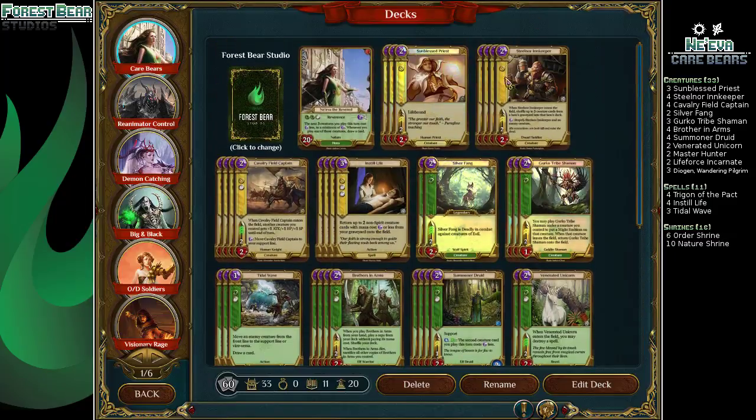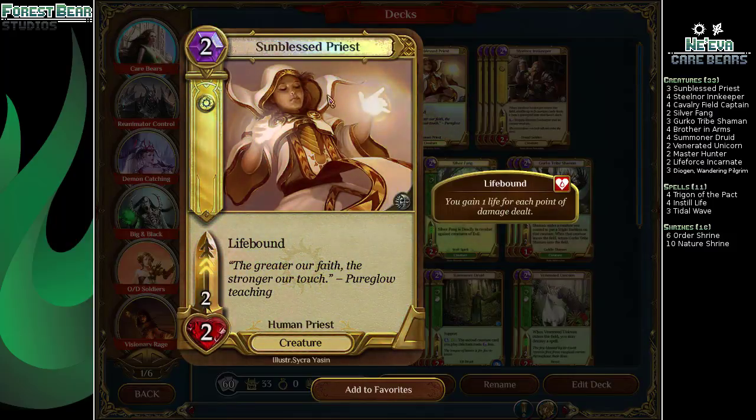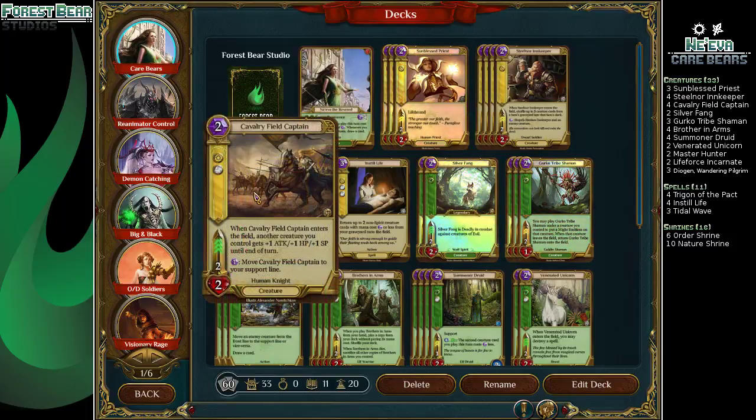Diogen, innkeepers and whatnot, so it's a little more updated. Utilizes Nieva with the Reverence ability to just basically always have cards in your hand. We've got three Sunblessed Priests — just a 2-2 with Lifebound, a level one creature useful for Diogen. You can distill it if you need to. Four Steelnor Innkeepers, just 2-2. Stupefy can hit a large amount of creatures, and shuffling a whole bunch of creatures back into the library is pretty good when we can draw a bunch of cards from those creatures. Always having a full library is good for that.